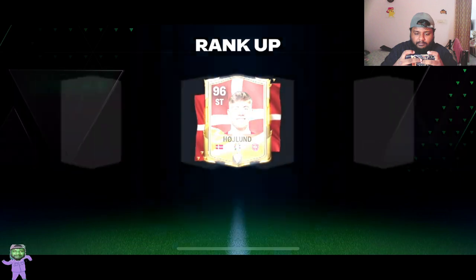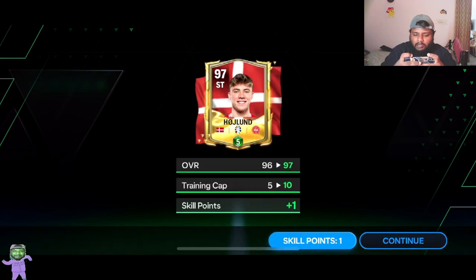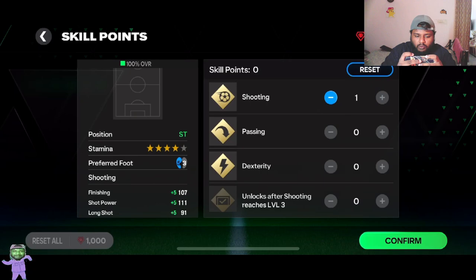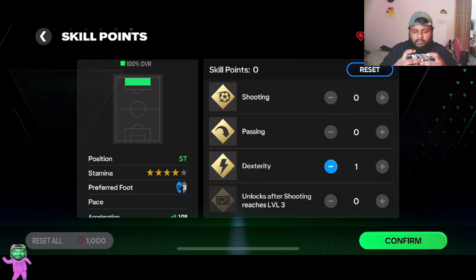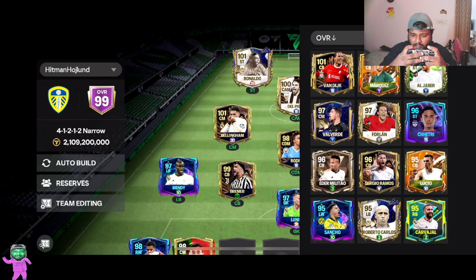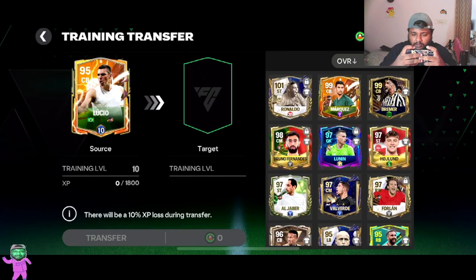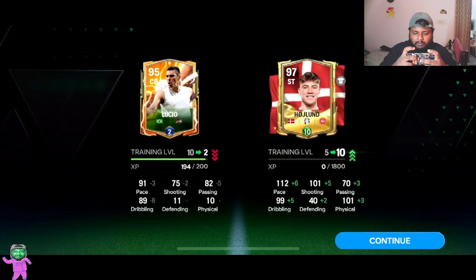I can now send this card to 98 and be happy with it because it's a really good card and I can add him to my main squad as well. Do I increase his shooting or his pace? I'm going to increase his speed and dexterity. We don't have any more Mascherano cards, which is a small L for us, but we have level 10 training on him, so we can send him to a better level.